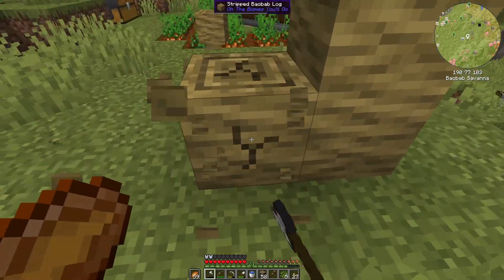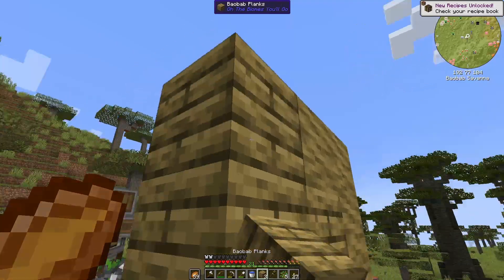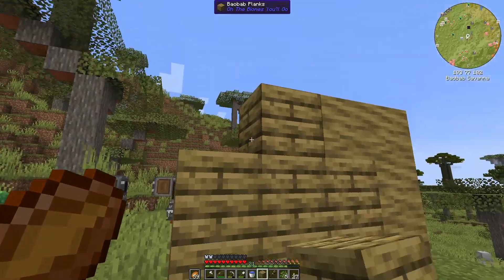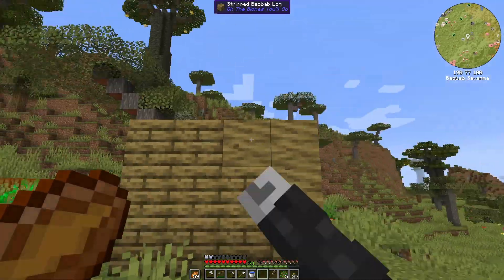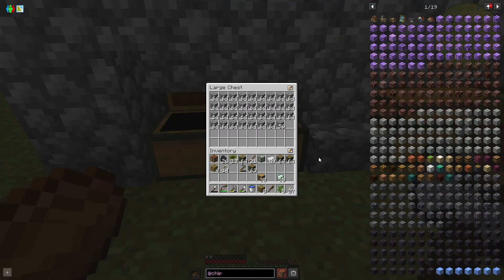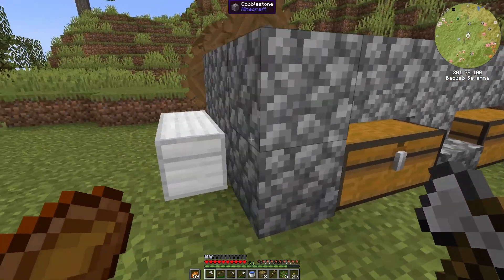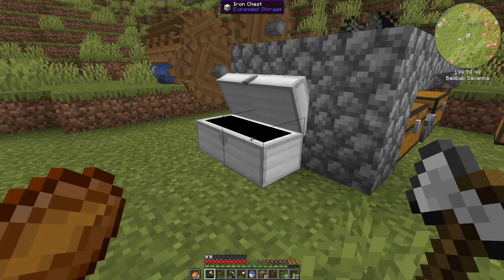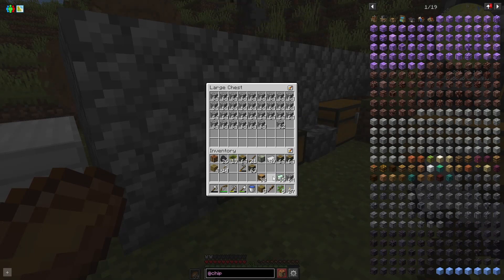Let's check out the baobab planks. The contrast is a little high on them, but not bad. We'll probably use the stripped logs together with something smoother. We could take some of our cobblestone — we are up to two normal chests in here, and look at that one, it's full. That is two double chests worth of cobblestone, so we currently have more than three double chests worth of cobble!